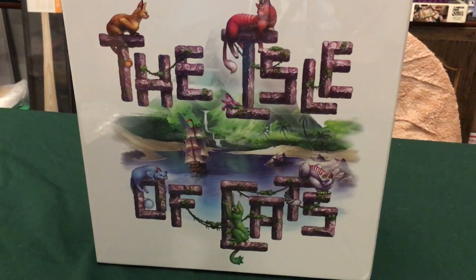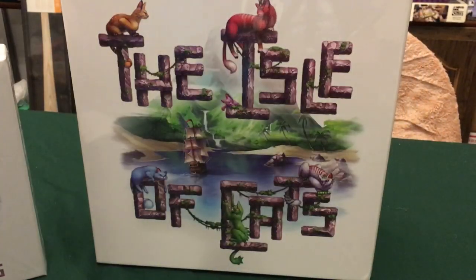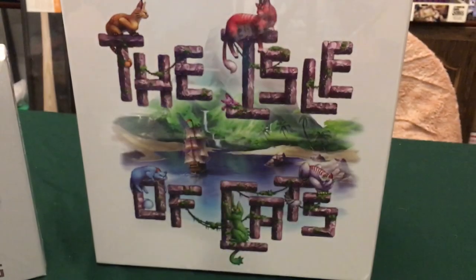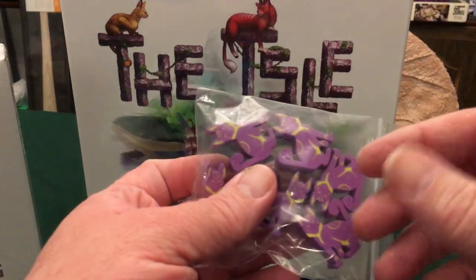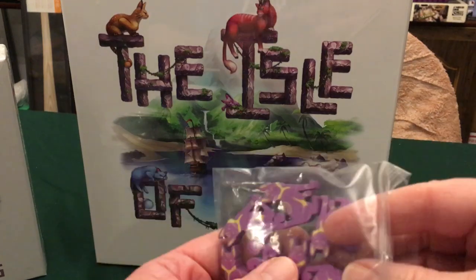Greetings. Welcome once again to Richard's Corner as I show you the unboxing of The Isle of Cats, designed by Frank West and produced by the City of Games. This is a Kickstarter deluxe unboxing where I have the base game as well as the late arrivals expansion for five to six players. It also comes with the bag of cats, where there are five bags with six cats each of the different colors.